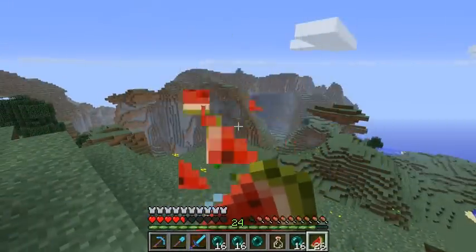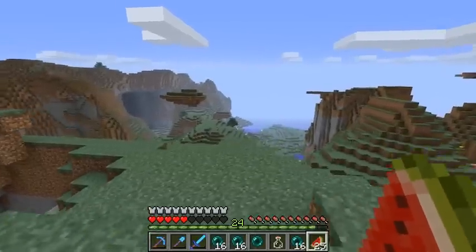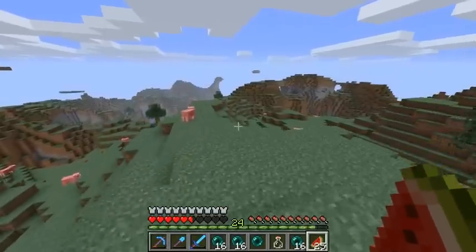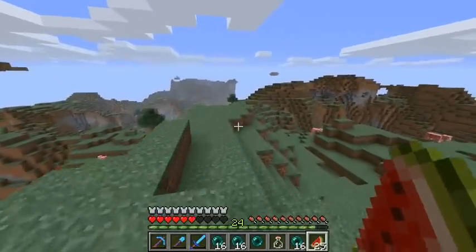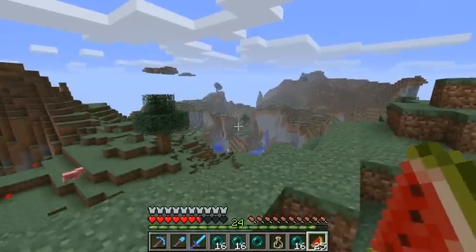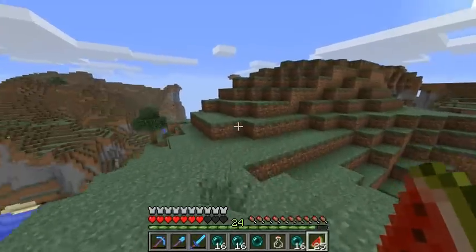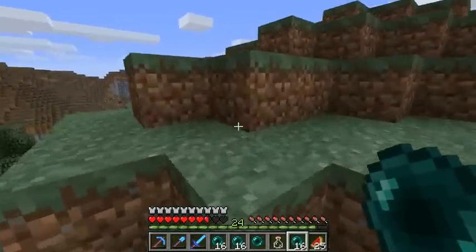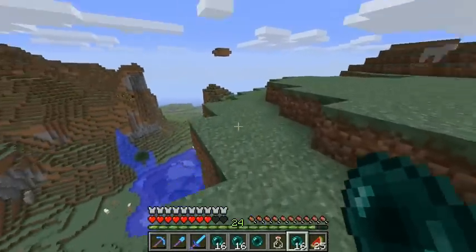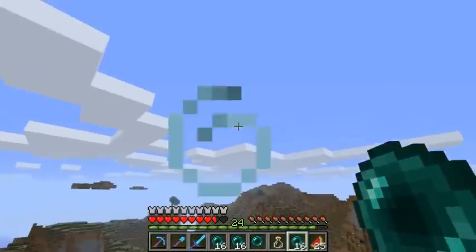Mountain biomes would look really good if you take the time to plant some trees around them. I actually accidentally loaded one of my new worlds in 1.7.3 and when it has green grass and you plant trees — oh, it just looks so good. The land generation is really nice; it's just barren and I don't like the color of the grass. Oh, we got prairies over there!